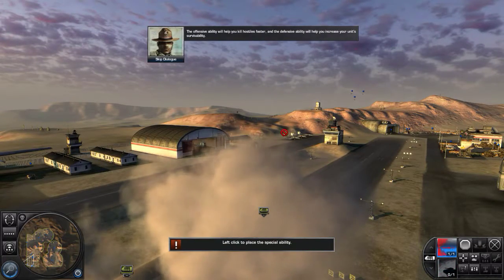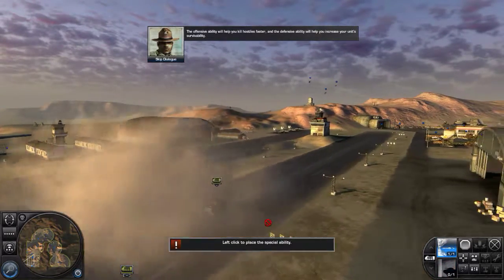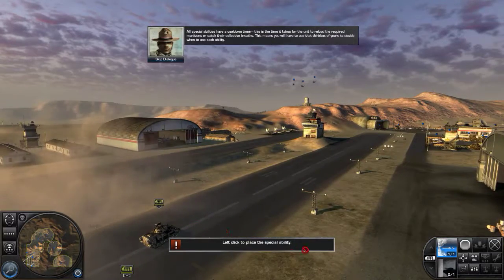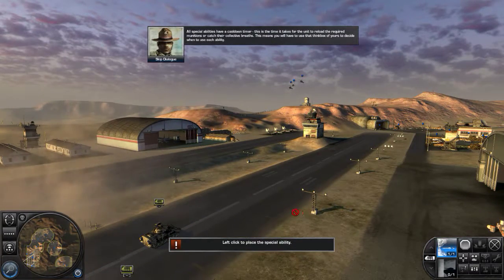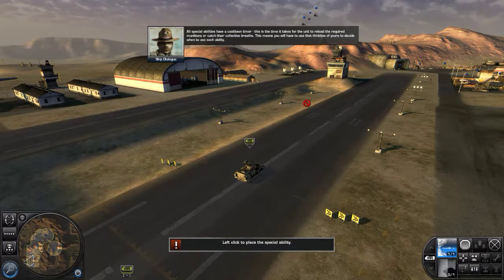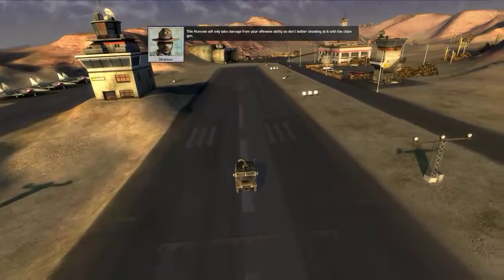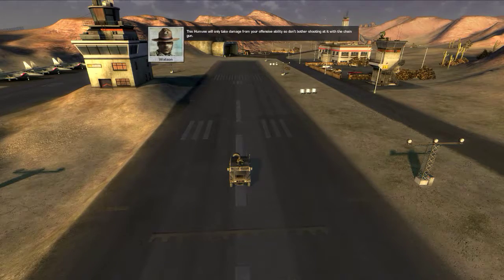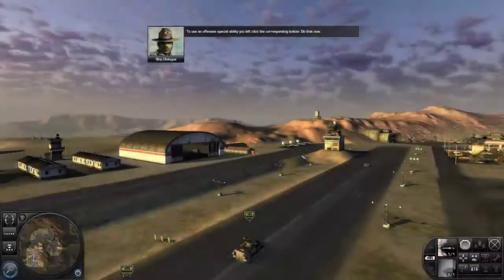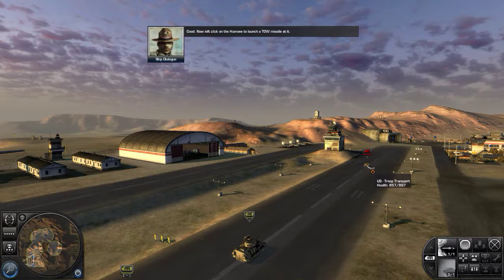The offensive ability will help you kill hostiles faster, and the defensive ability will help you increase your unit's survivability. All special abilities have a cooldown timer. This is the time it takes for the unit to reload the required munitions or catch their collective breaths. This means you'll have to use that thick box of yours to decide when to use each ability. This Humvee will only take damage from your offensive ability, so don't bother shooting at it with the chain gun. To use an offensive special ability, you left-click the corresponding button. Do that now. Good. Now left-click on the Humvee to launch a TOW missile at it.